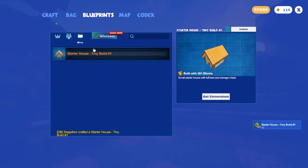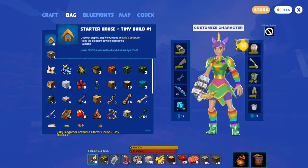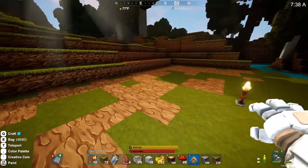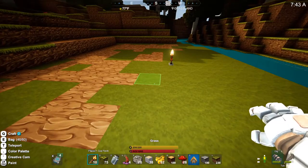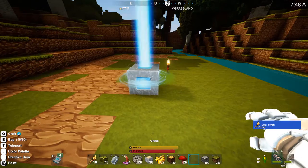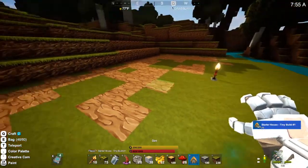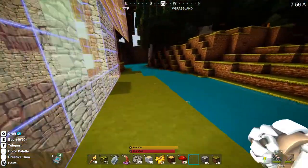We've got a cornerstone right there in our crafting bag, so we're going to plug that into our hotkey bar and place it. This shows the house itself and where it'll be placed — I kind of want to move it over just one block. There we go, now let's see how it sits.